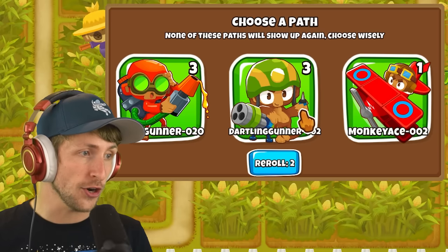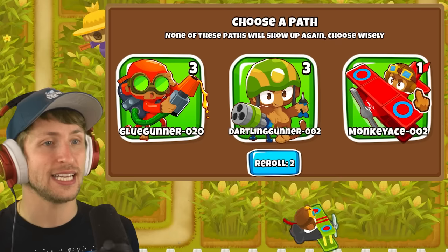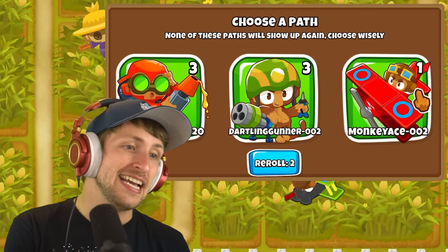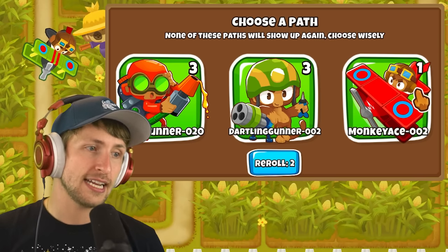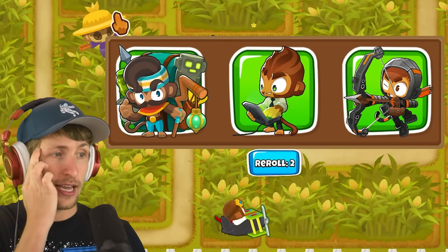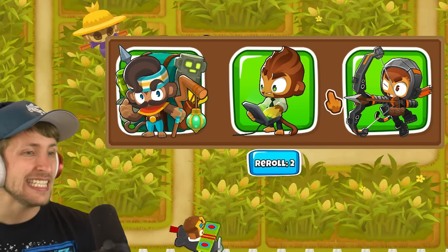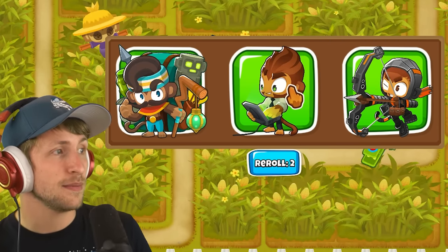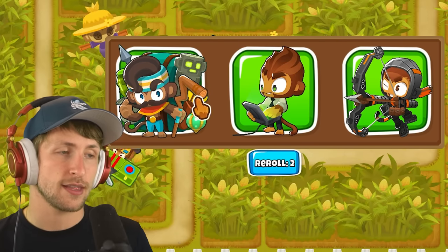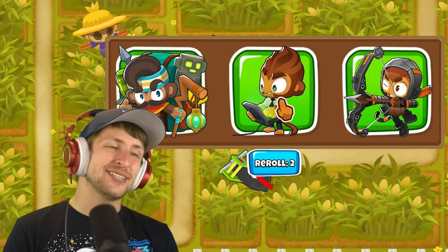Remember going up - dartling gunners, or monkey aces. Just get a bunch of monkey aces and have them all go through the sky - that could be pretty good. But dartling gunner is also pretty good. I definitely think dartling gunner. Benjamin kind of messed me up last time. It's nice to have Benjamin though - nice to get that extra bit of money, but are we going to be able to defeat Lunarius? I think we need another hero. I don't want Quincy though. Do I double down on Benjamin? That's like $2,000 - that's going to do nothing.